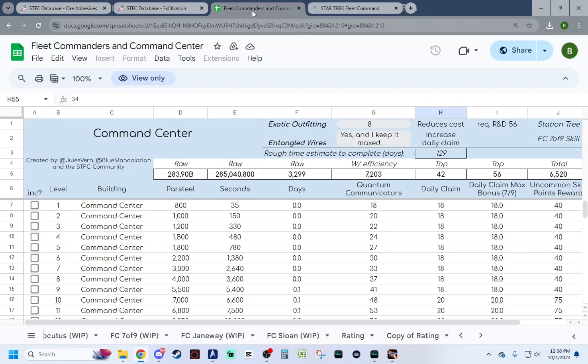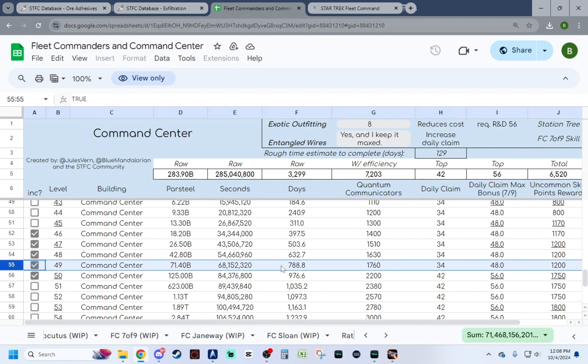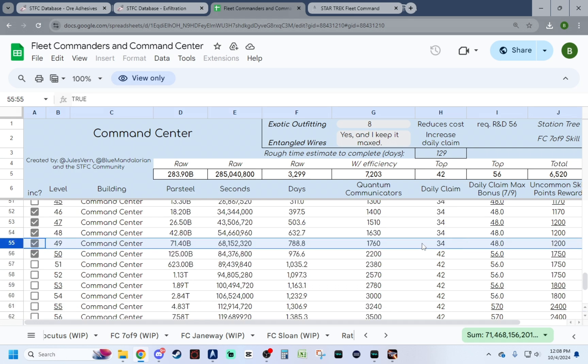When we're talking about fleet commanders, I thought I'd pull up this chart. Big shout out to Jules Verne, Blue Mandalorian, and all those involved in the Star Trek Fleet Command community that worked tirelessly each month to put these spreadsheets together. At my building level 49 — not to be confused with my ops level — with a base claim of 34 and an additional 14, I get 48 total quantum communicators per day. Oh man, to get it up to level 60 — that's just painful. As soon as you can unlock fleet commander Seven of Nine and get that ability locked down to get those extra quantum communicators, that would be a fantastic investment.